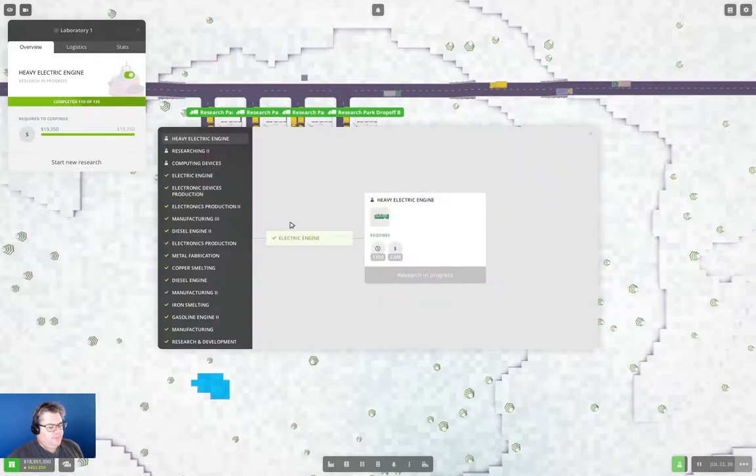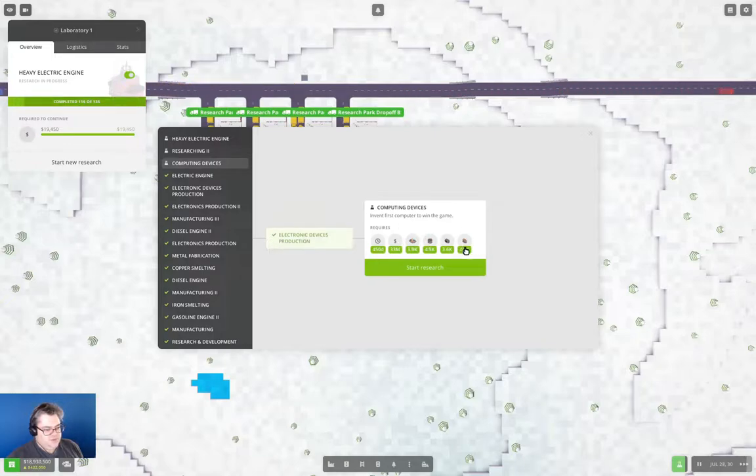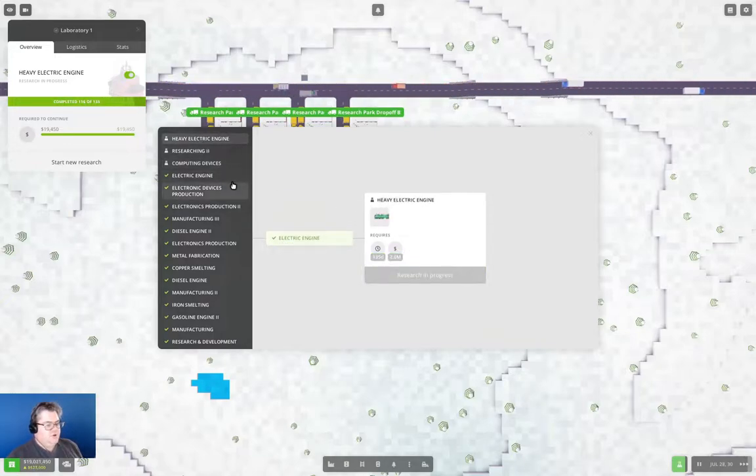It won't take long to run through that. We've got researching two, which needs circuit boards. I'll run through researching two and then we'll do computing devices, which needs the circuit boards and some other stuff. I should be able to run through the rest of the research and get computing devices started. Once we've done that, things will just tick along in the background until we get the windscreen. That's going to use a lot of resources, but we've got lots of cash so we don't have to worry about that.